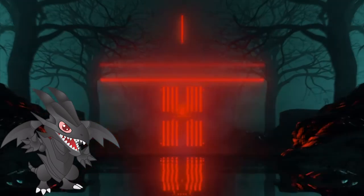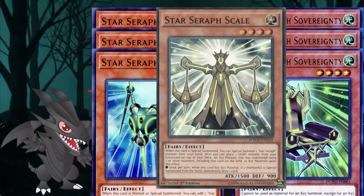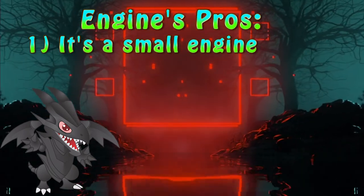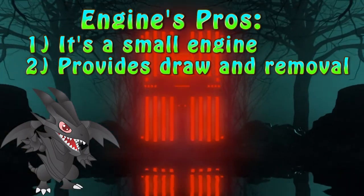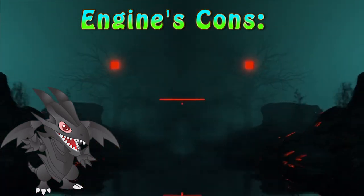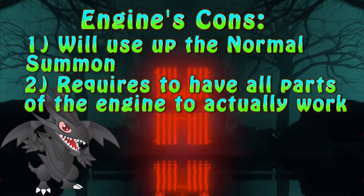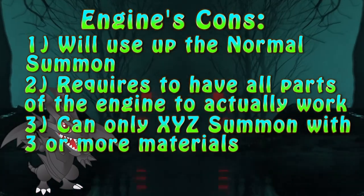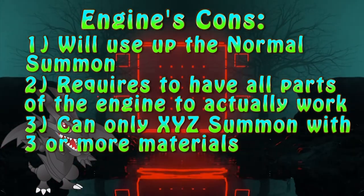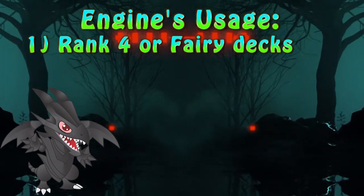The build of the engine is extremely straightforward: three copies of Star Seraph Scepter and three copies of Star Seraph Sovereignty. One can also use Star Seraph Scale as an additional Star Seraph monster. One of the biggest pros of this engine is its small size, while also allowing for decent draw power and spot removal. Easily accessible rank 4 plays or link plays are also quite desirable. One of the greatest cons is that most of the time it will use the player's normal summon for the turn, and it requires having both parts of the engine in hand to actually work. Also worth noting, Star Seraph Scepter can only be used as Xyz material for a monster that requires at least 3 materials, so no summoning Utopia with this one. Due to the engine being rank 4 focused, that sort of deck is the best pick, though it can also be decent in a fairy deck.